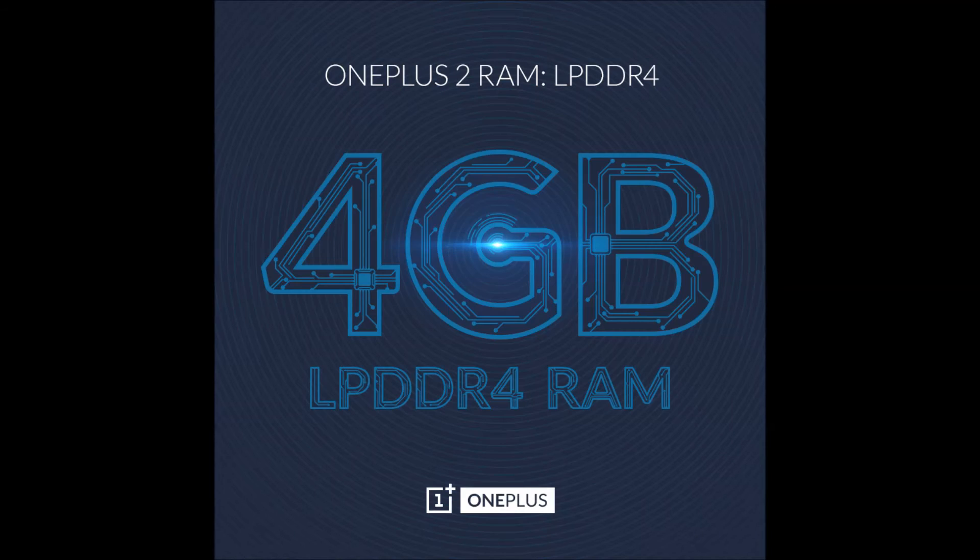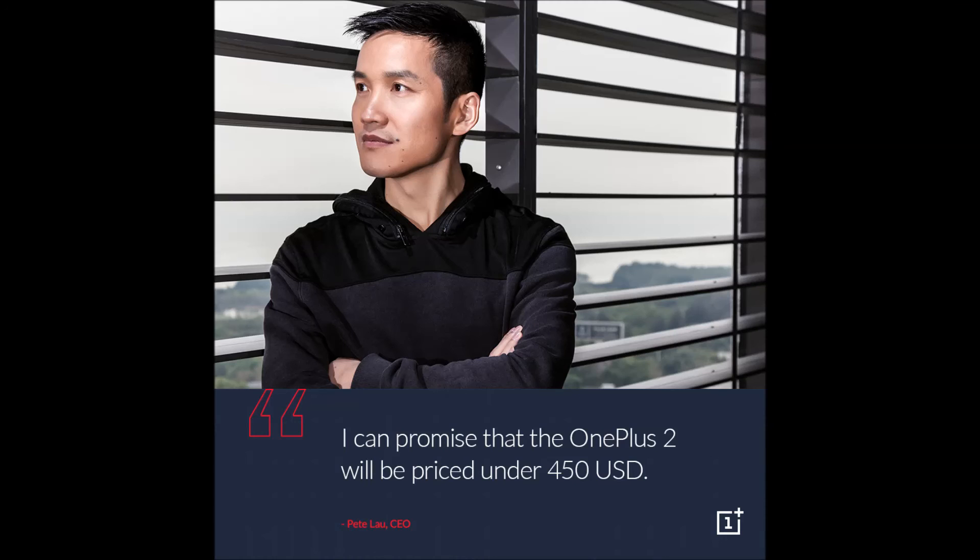The last spec they released really amazed me — it's 4GB LPDDR4 RAM. Yes, 4GB RAM, which means we'll have a lot of headroom on the OnePlus 2 without running out of memory. This is actually amazing and puts it up there with the Samsung Galaxy S6, which also has 4GB RAM.